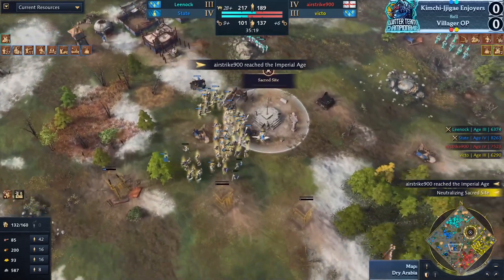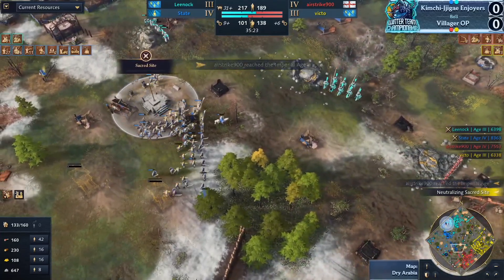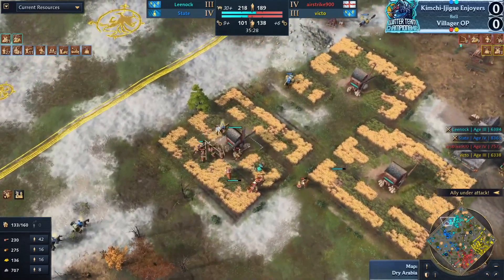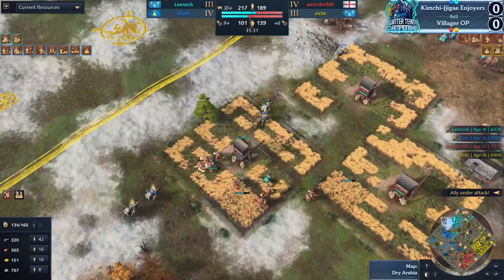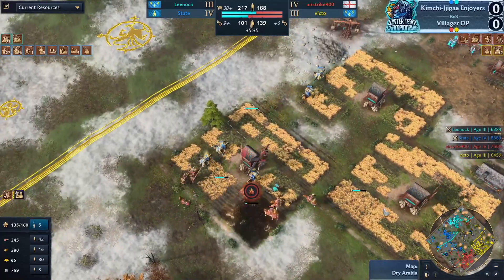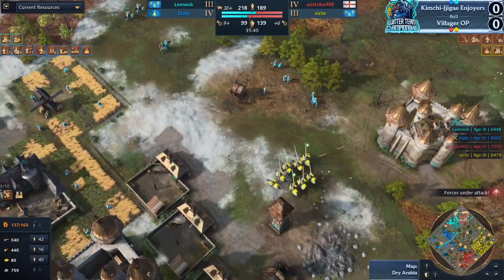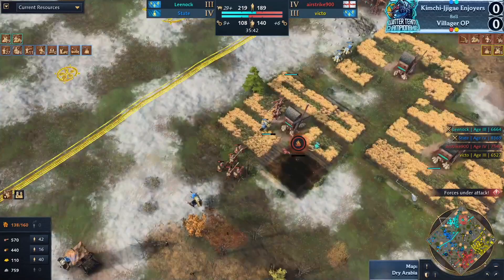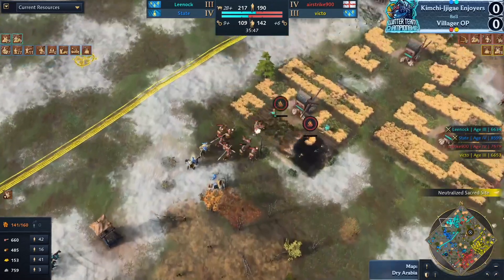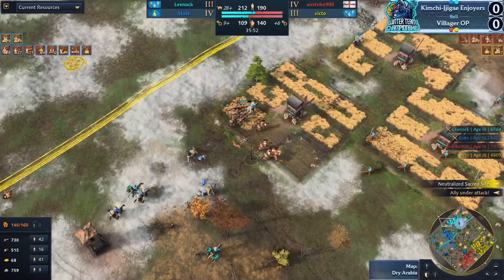Network of Citadels is a Castle Age tech, so he probably already has it — it's a really big increase, a very good tech. Surprised if he didn't have it. What did Leanoc just draw on the map? That's a big wall — are those all palisades? Yeah, it's just a big palisade wall. That's less impressive than I thought — a lot of wood for something that could get burned down very quickly.